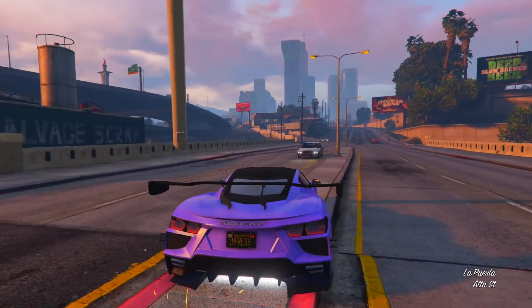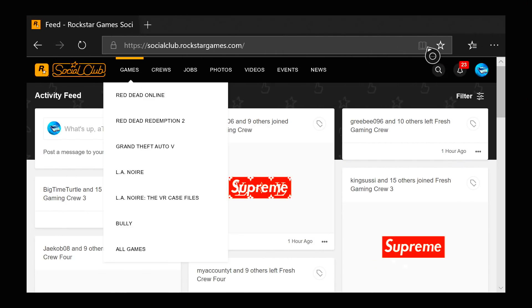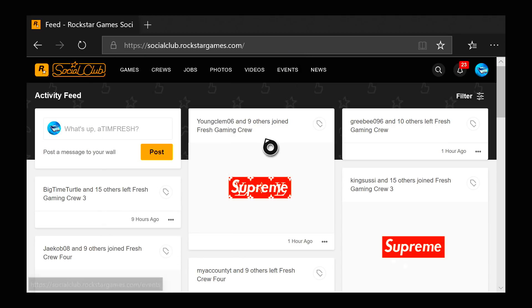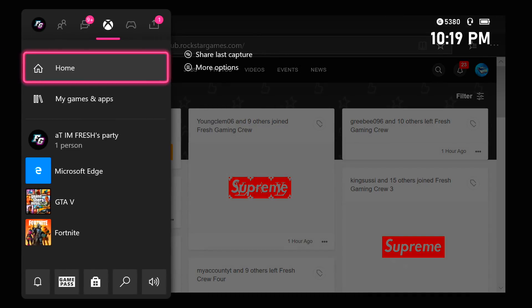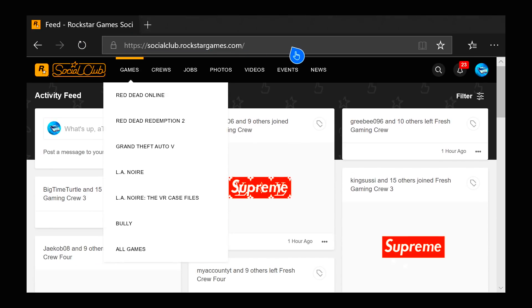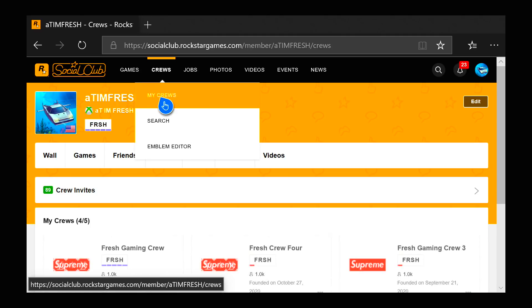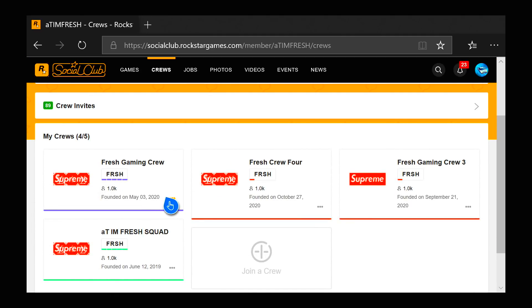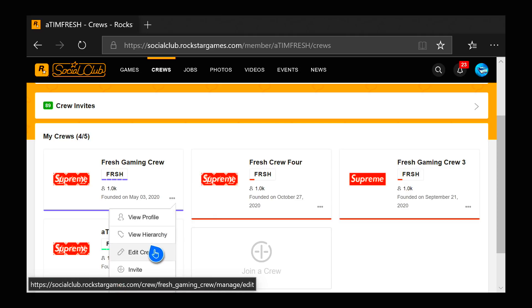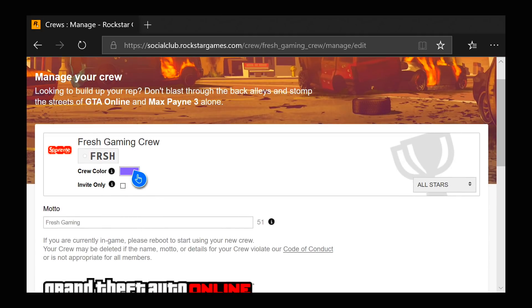Let's get straight into today's video. First of all, I'm going to show you guys how to actually switch your crew color. You just want to go to socialclub.rockstargames.com. You can do this on Xbox like me — I'm on Microsoft Edge — or on PS4, or on a computer or phone. Go to that website, click Crews, go to My Crews, then go down to the crew that you actually own. Make sure you own it, then click Edit Crew.